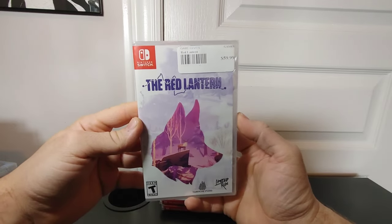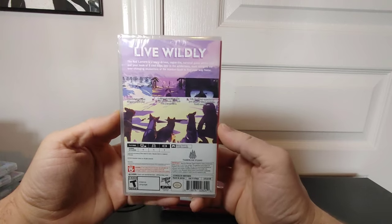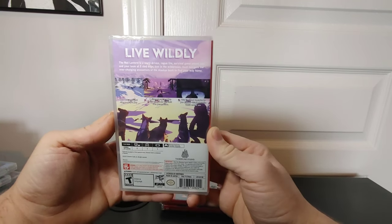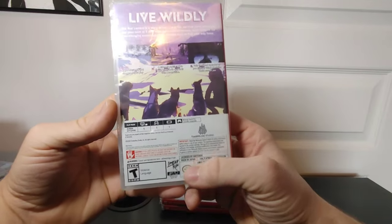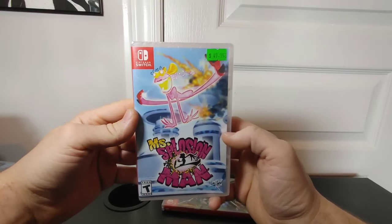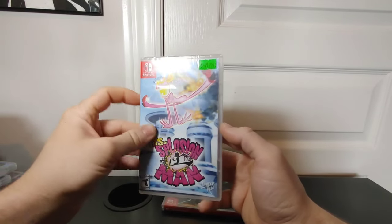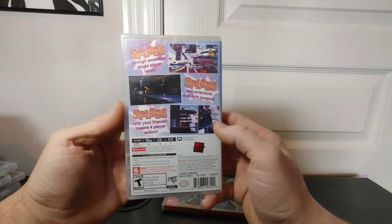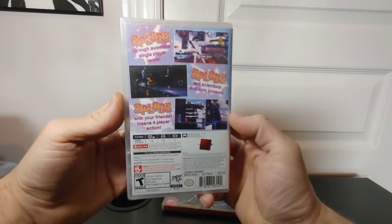Another recent pickup is Red Lantern — a very cool video game. It's kind of story-driven and I love the fact that the graphics look very good for the Nintendo Switch. This one is print run number 132. Right here is Ms. Splosion Man — another kind of wild video game that I was intrigued by and really enjoyed gameplay footage of, so I had to add it to the collection. This one is number 47.